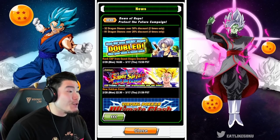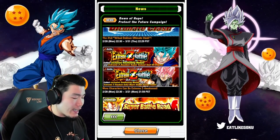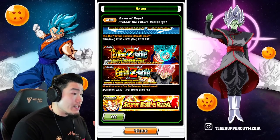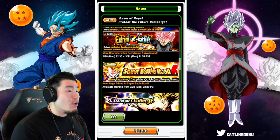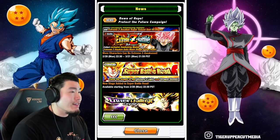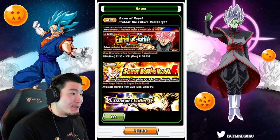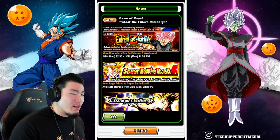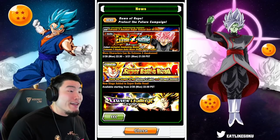We have the new Dokkan event for AGL Trunks, the 41st Virtual Dokkan Ultimate Clash, and a couple of Extreme Z Battle events returning along with new characters that can be Extreme Z Awakened. For the Vegito Blue event it's going to be the TEQ Trunks, and for the Rosé event it's going to be the STR Zamasu. There's also a new stage for Super Battle Road — I believe it might be 'Bond of Master and Disciple' but I'm not entirely sure, so I'll go check that.